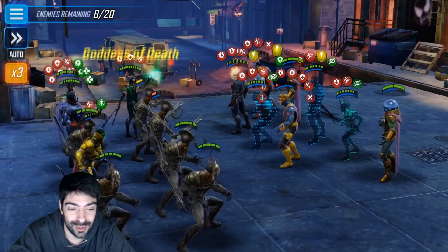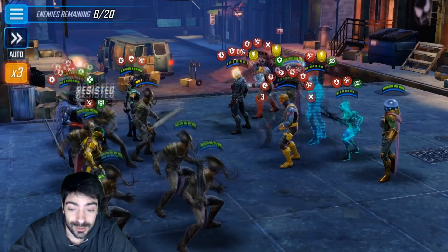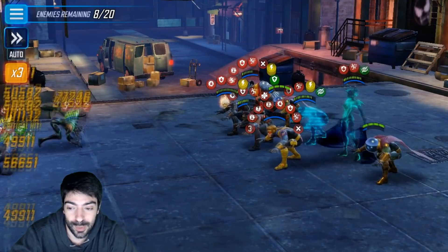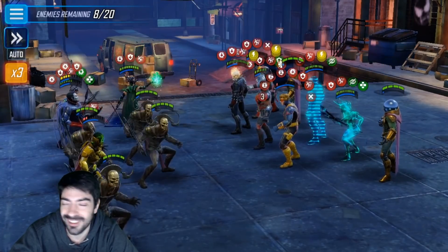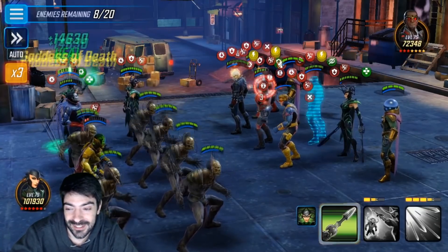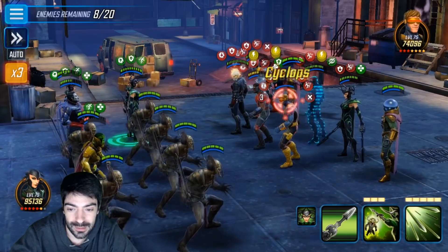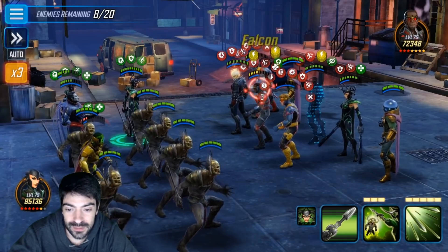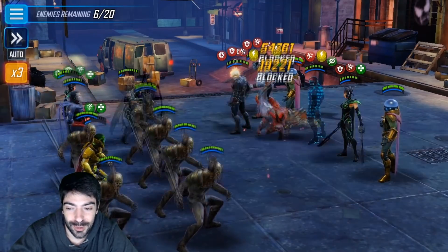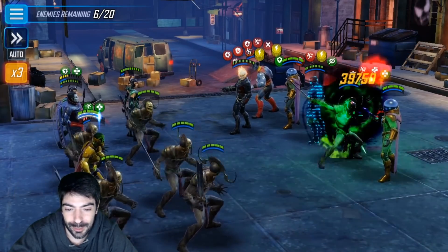Mr. Sinister just keeps healing — heals so much. You have to remember that Mr. Sinister is also very good for Dark Dimension 3 because he always gives himself 3 energy whenever he spawns. So you will always have your cooldowns ready, compared to other characters that have very long cooldowns and do not replenish their own energy. We have eight characters left and another Hela on the field, so we could even clone a third one. But with an army of Greggs like this, I think we are fine.